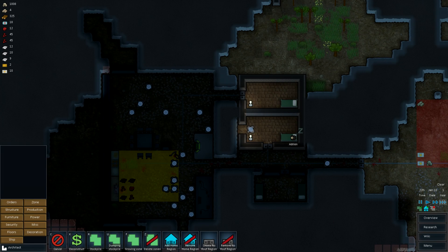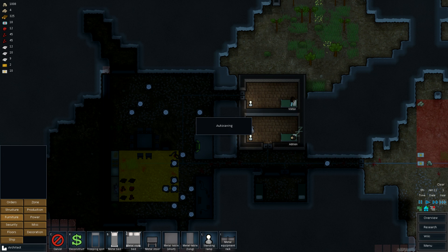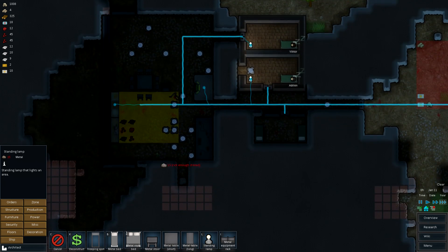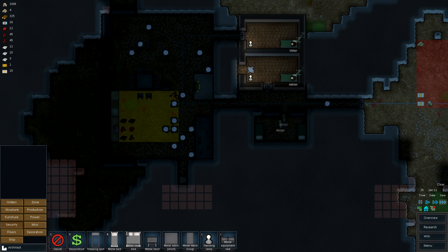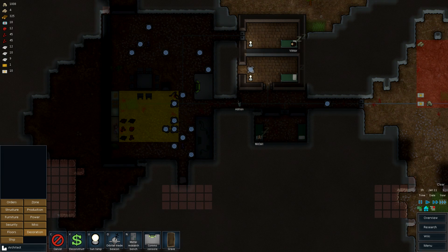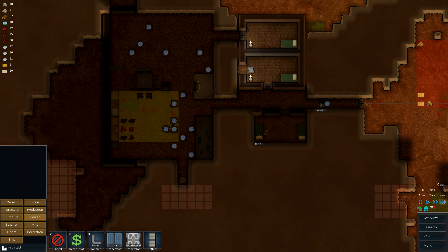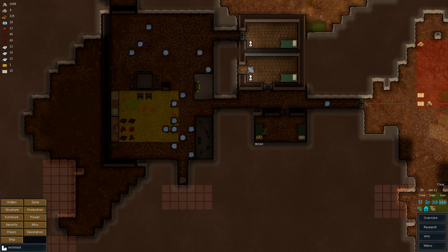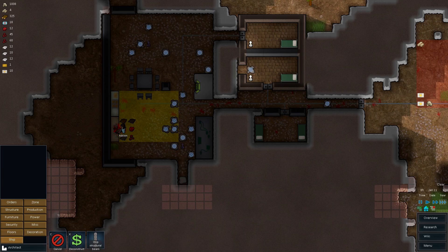Okay, we can use some lights in here, can't we? Furniture — there's a couple of standing lamps down, just to light it up a little bit. What else do we need to put in here? We don't need floors yet. I think we're actually pretty good to go. A little rack — or an equipment rack.